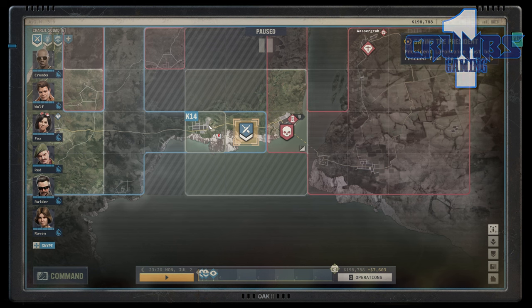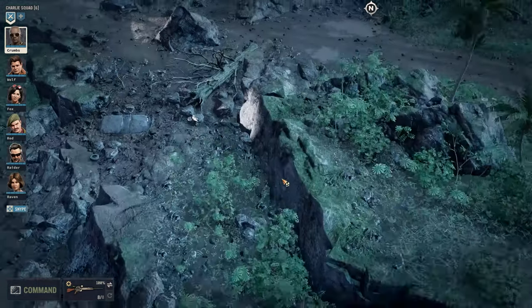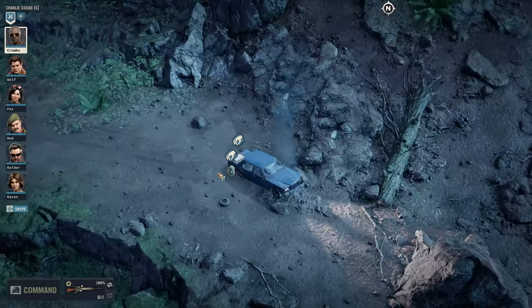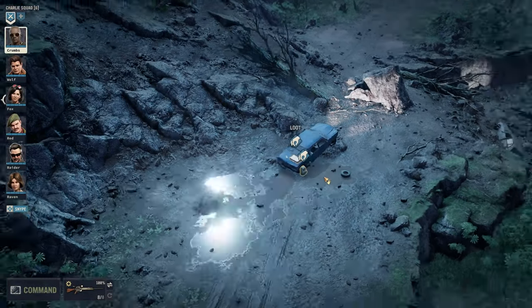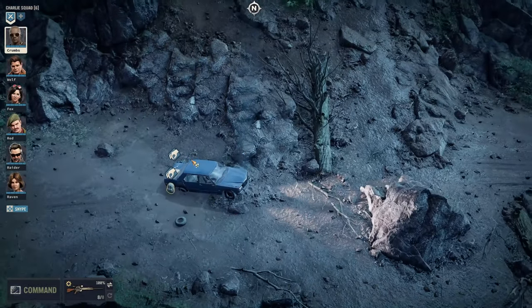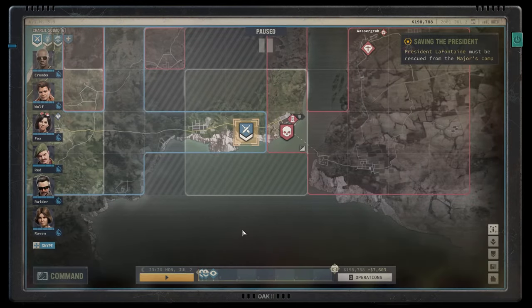I've cleared and grabbed everything we needed, scrapped some, and I left a whole bunch of stuff as well. Then I moved into this sector, which was kind of empty. We had a mudslide, a landslide here. There is a car stuck, and there is another car here. I hacked some intel, I think, and then left some stuff there that wasn't interesting.